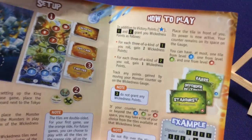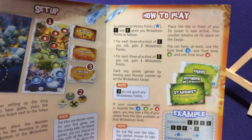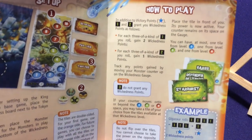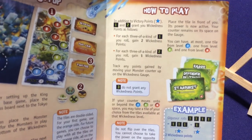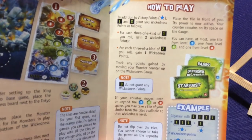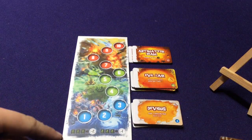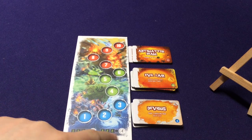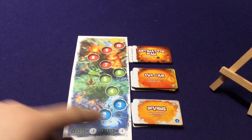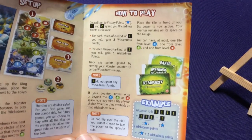How do you gain Wickedness? Right up here it says: for each three-of-a-kind of ones, you gain two Wickedness Points; for each three-of-a-kind of twos, you gain one Wickedness Point. Threes do not gain any. This gives you something else to do when you're getting lots of those multiples.